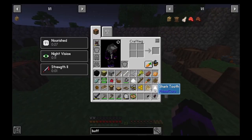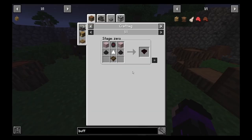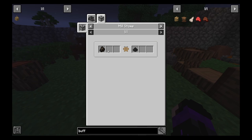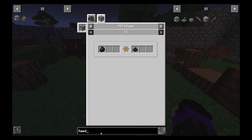The only things we're really missing are the charcoal dust and red cedar planks. The charcoal dust is made with the millstone — you just put charcoal in there. Let me bookmark this, because we don't have one yet. And you use the hand crank.